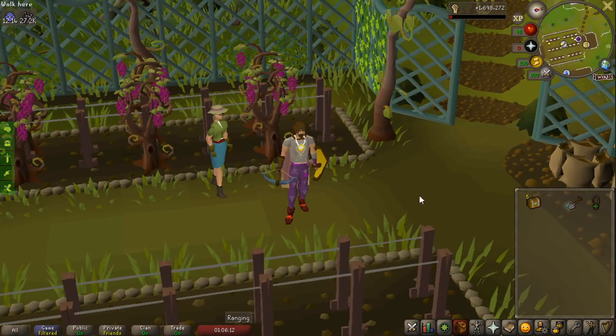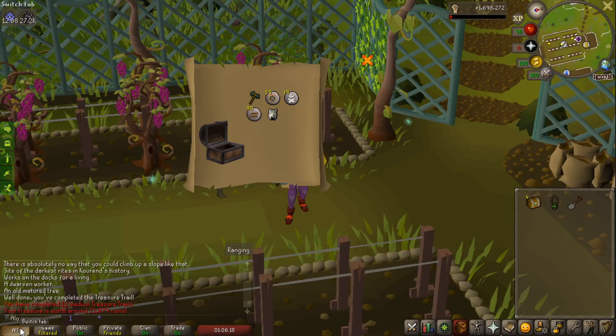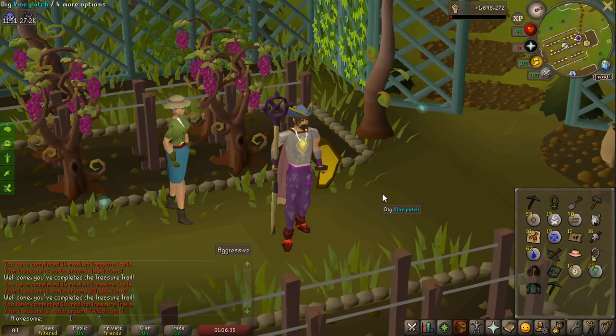I just looked in my bank and I had some mediums. I need the Holy Sandals when I do get the item from Drake's, which I'll eventually get. Let's open these. Wolf mask — I don't know about that one. Some Larunes, I guess that's okay. Some fashionscape: Ancient Crozier, Pink Boater, Cryer's hat — even more fashionscape. No Holy Sandals this time, but when I get mediums I will try to do them.